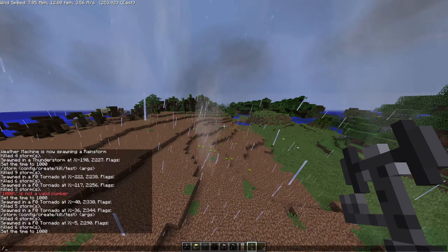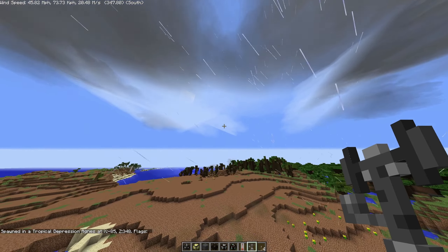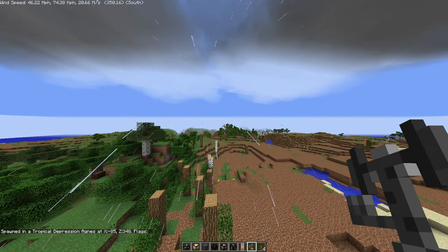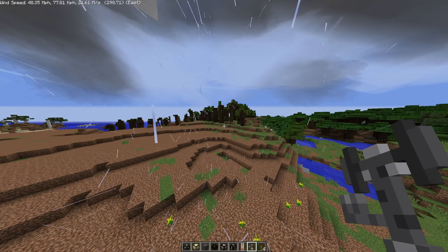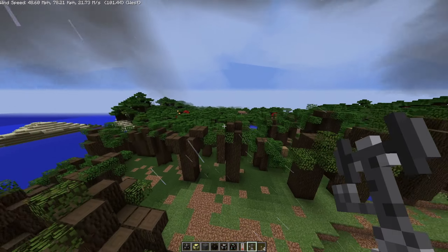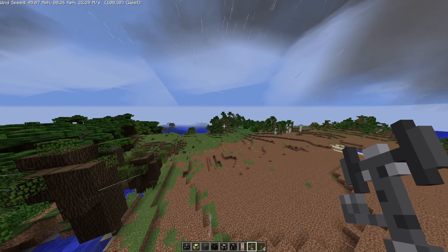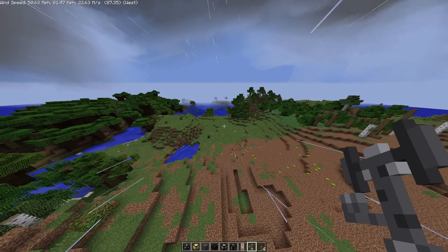We're gonna try out the tropical depression. We got lots of cloud movement, lots of wind — 40 mile per hour wind gusts right now. Let's see if it picks up blocks. It's just a big tropical depression with high wind gusts. We're at 50 miles per hour now. I want to see if it actually starts doing damage.